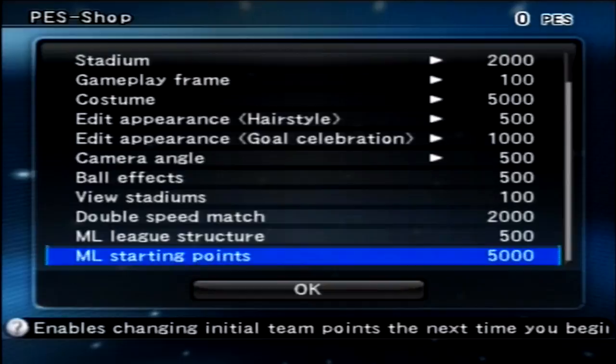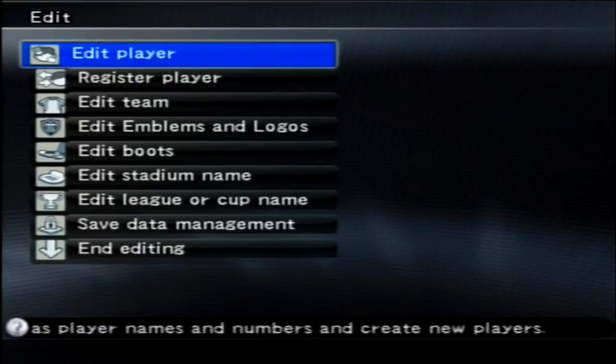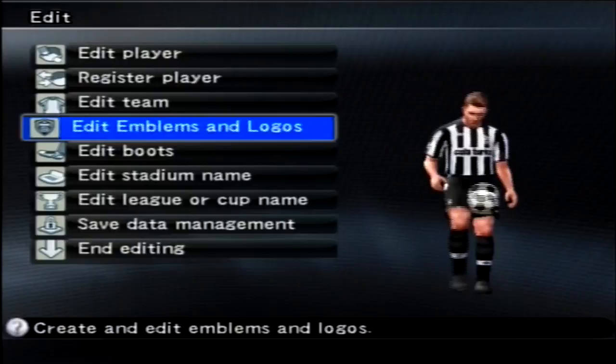In the edit mode — basically just the same as PES 6 — you can edit a player, register a player, edit a team, edit logos, edit boots, edit stadium names, and edit league or cup names.